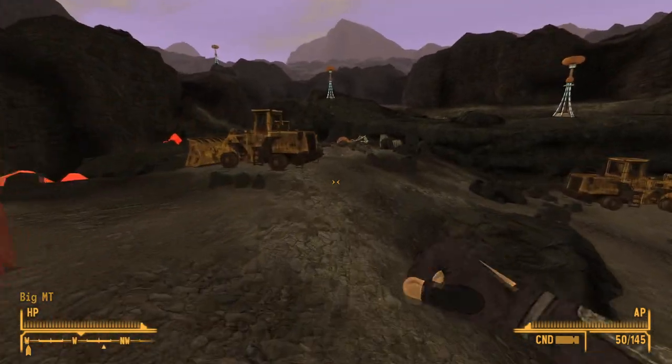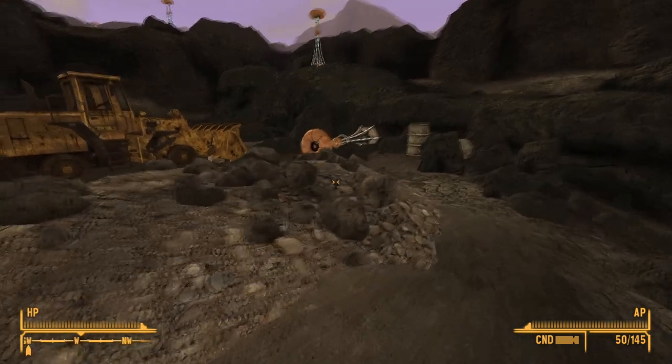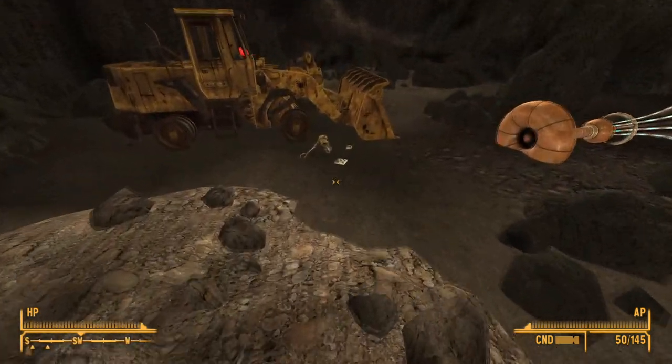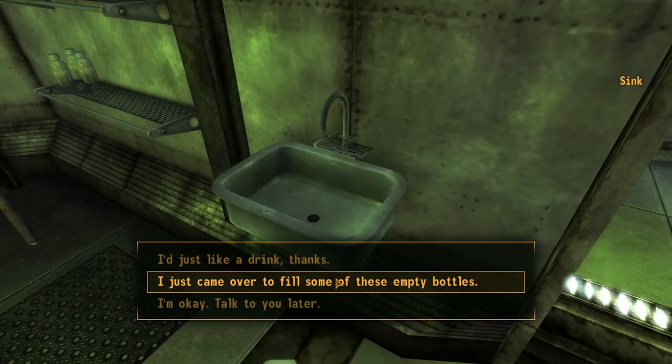Next up is the sink water production upgrade. This upgrade can be found at the construction site. Make your way to the area and head south-west until you come to some destroyed machinery and vehicles. On the floor next to a skeleton will be the holotape. Once installed, the player will be able to bring empty soda and Nuka-Cola, Sunset Sarsaparilla, whiskey, and milk bottles to the sink to be filled up and make purified water.